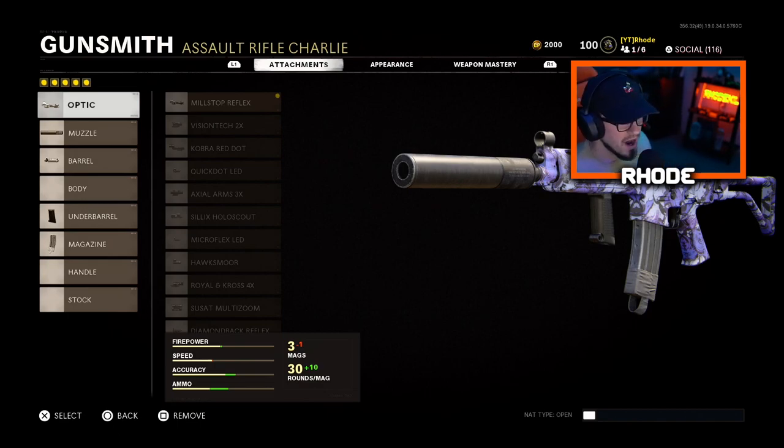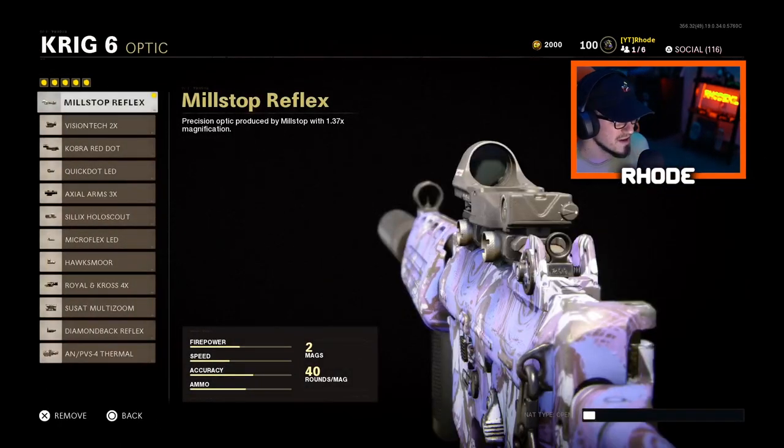The gameplay is going to be great — we popped off at the beginning. We were getting kind of spawn trapped, and I ended up getting to a bus on Nuketown and just held the middle down. That's how we started the match. For the setup, we're running the Mill Stop Reflex sight.